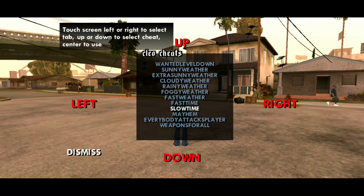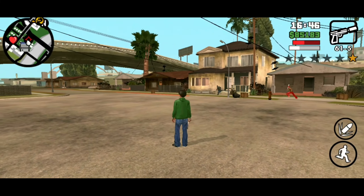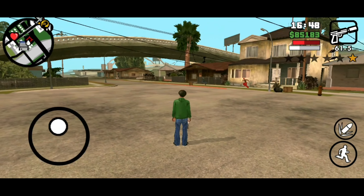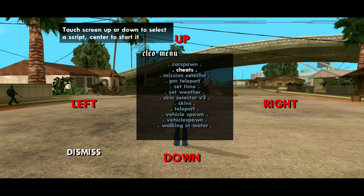So without wasting any more time, let's start the video. First open your CLEO mod menu. If you don't know how to get a CLEO mod menu, then watch my video on how to install CLEO mod menu — it will flash on the i-button and I will also put the link in the description. Open your CLEO mod menu, find the cheats script, and enable it.